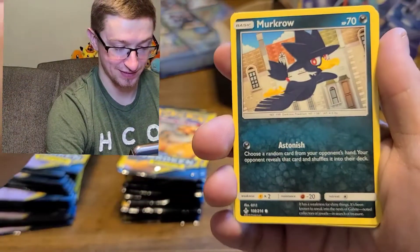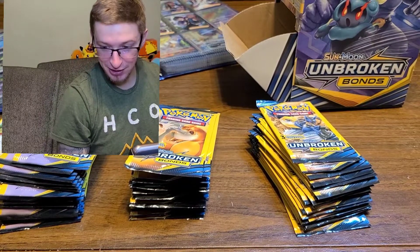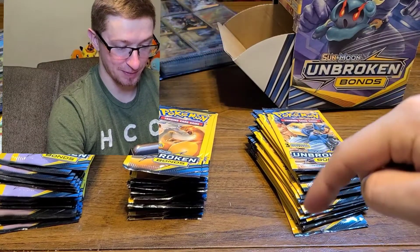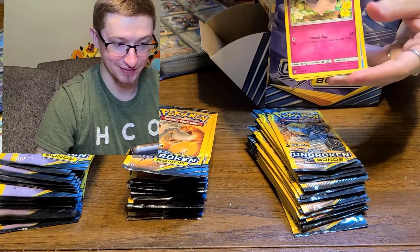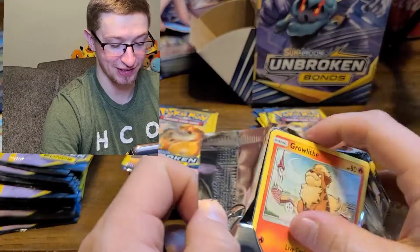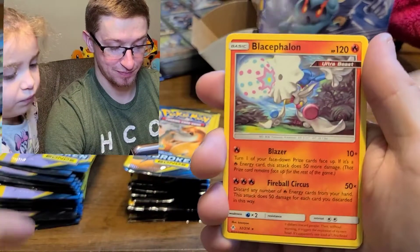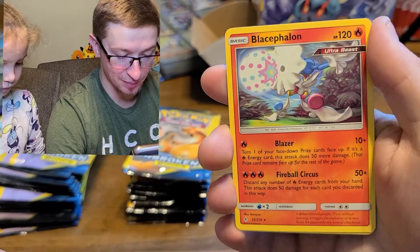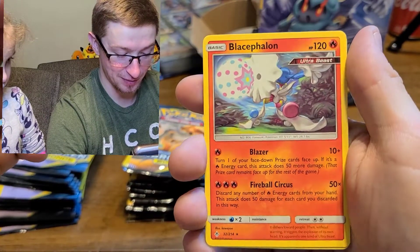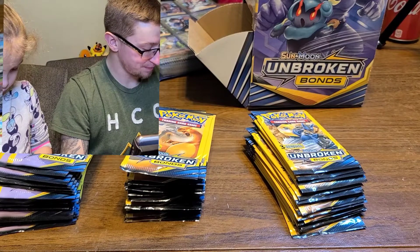Throw this all out, we ain't saving that stuff. Murkrow, Rhyhorn, and Larvitar. Let's see what Mommy has. I also need Seel - I like that pack art. Now we can see. Oh, this is something new - it's a rare card, but it's not holographic. I can't pronounce that at all. It's a rare, a new card we haven't pulled before. That's pretty cool - Fire type too!